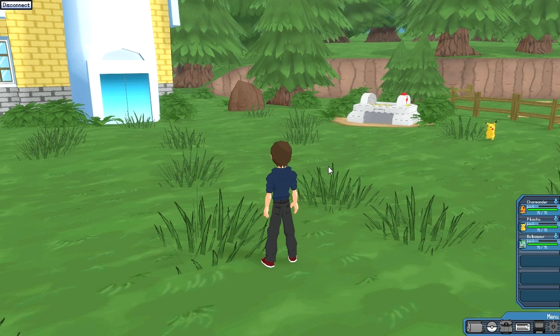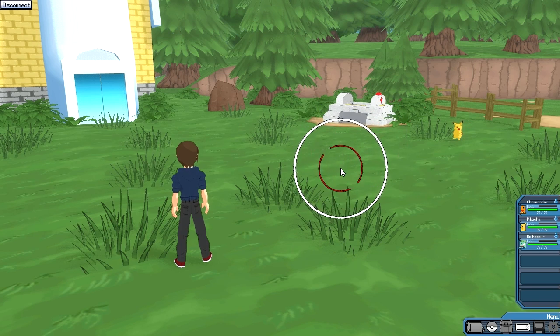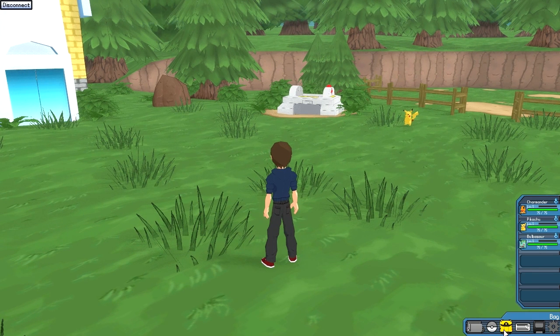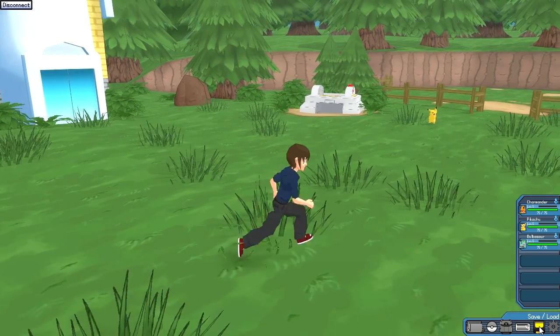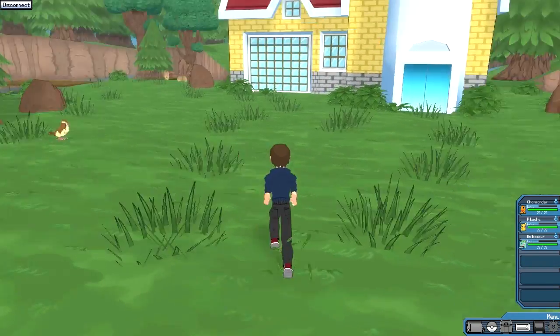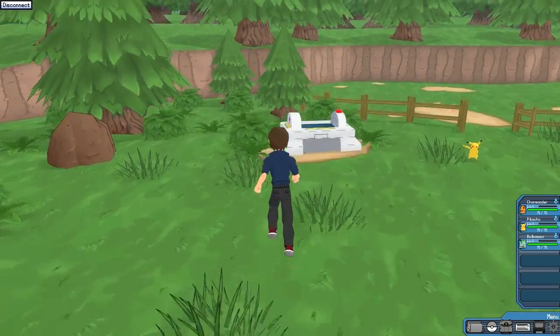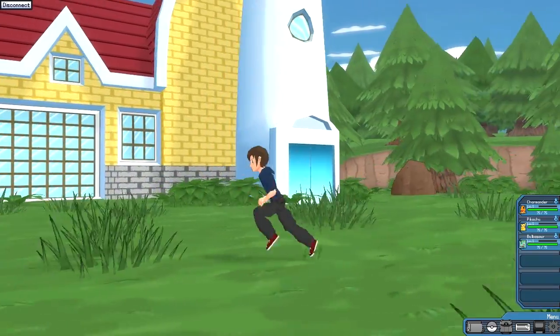Just to show you a little bit of the menu — on the bottom right corner you can see the Pokemon that you already have. I have Charmander, Pikachu, and Bulbasaur. I also have a Pokedex, which is not working yet. I have Pokeballs, which do work — you need those to capture Pokemon. I have a bag, which is not working yet. My trainer card is also not working yet. I have a save feature and an options menu that oddly enough is also not working yet. You can also jump.